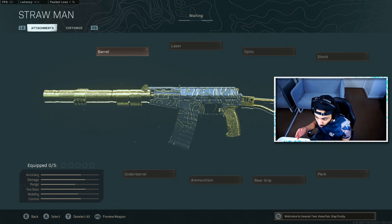The AS Val is the only other assault rifle that actually kills faster than the FFAR1 up close. This weapon is not going to get nerfed because it is actually more balanced than the FFAR1. The main reasons people will move towards this gun are its super fast time to kill and the fact that it runs on AR ammo — it's one of the fastest killing up-close weapons in the game.